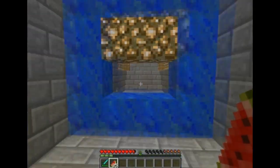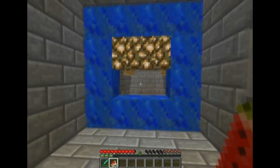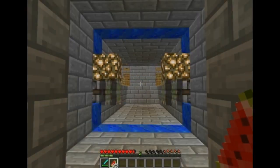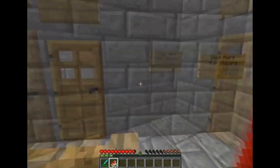Here's my piston door — a 4x4 piston door. It's actually broken at the moment. The glowstone has gone out. It opens alright, but it doesn't close properly. I've been working on it.